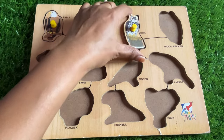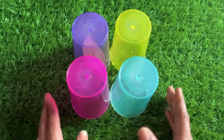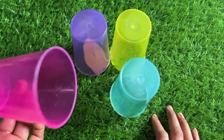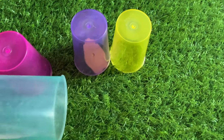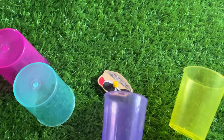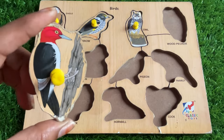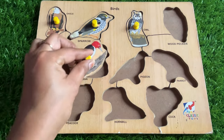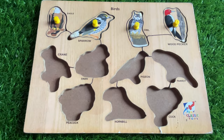Now we have four different colored glasses. Let's check the pink one — no bird. Under the sky blue glass — again no. Yellow — no. Purple — yes, we got it! It's a woodpecker! The bird's name is woodpecker. Where should we put it? No, not here — again no — here, yes, that's the right place for it!